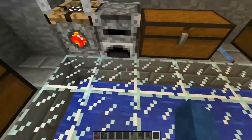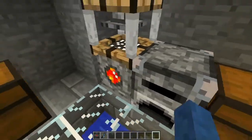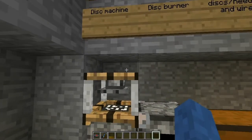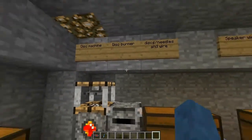To burn a disc you need a disc burner, which looks pretty much like a furnace with little metal things in each corner. You'll also need a disc machine. The disc machine has three functions: it can clone discs (which you couldn't do in the old mod), dye discs, and label discs. Labeling existed in the old mod but it was a bit buggy.